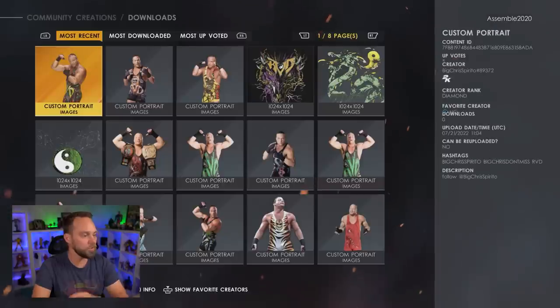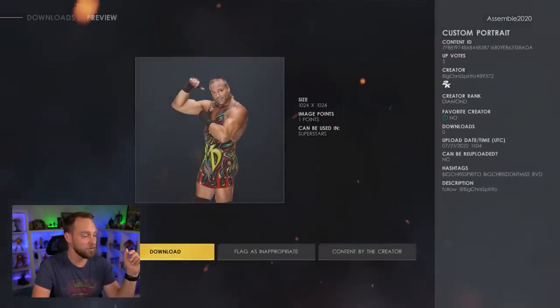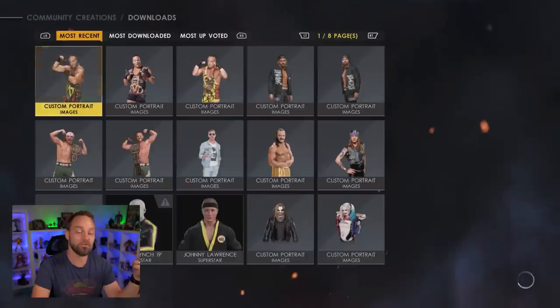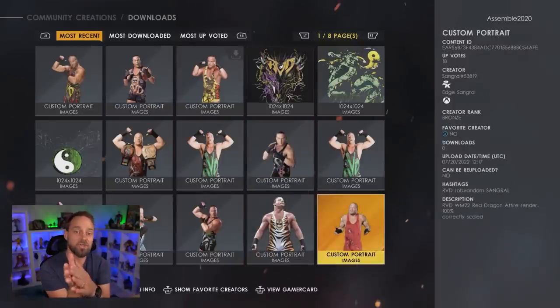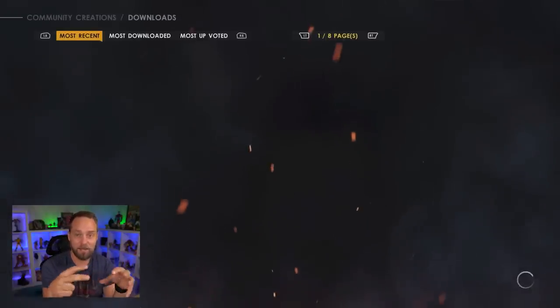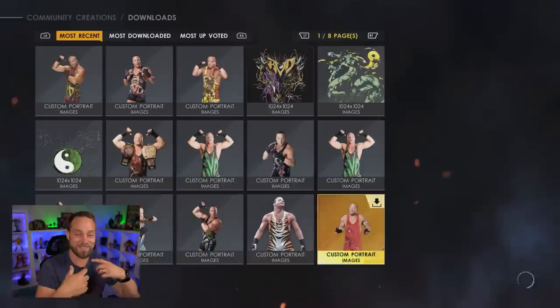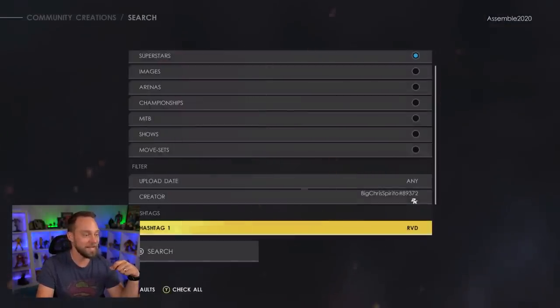The next thing you need to do is get yourself some RVD renders in the game. One creator that does an amazing job with HD renders is Big Chris Spirito, who currently has three HD renders available for RVD. You can also check out Sangraph 53819, who has the Whole Damn Pack My Faction card image — the original render with RVD in his red singlet. Shop around because there's a ton of them in there.